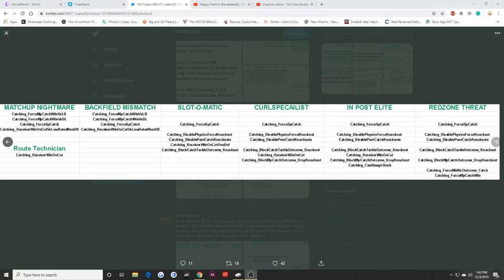Curl specialist and post delete are basically the same thing as far as the code goes. Red zone threat looks great — it says you disable physics and force a knockout, and disable post-catch knockout. So once you have red zone threat, it's basically a catch every time based off your back catch rating. For example, if I have Gronk and I put red zone threat on him, every time I throw it to Gronk it should be an automatic catch.